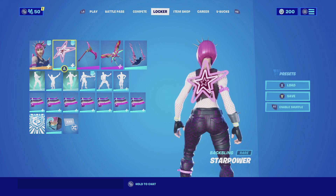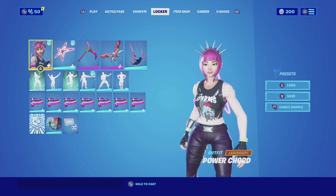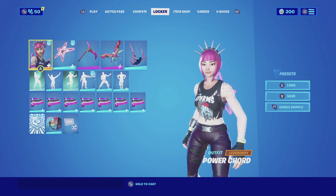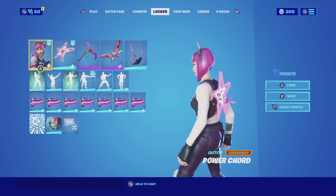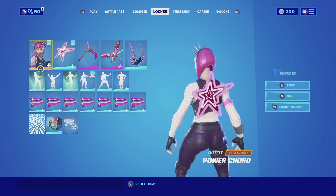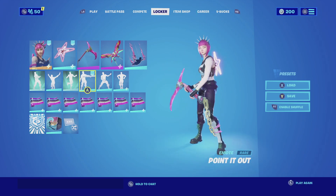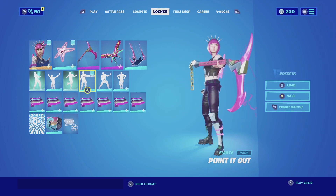For the last combination with the Star Power back bling, I am pairing it up with the Power Cord. What better way to utilize the Star Power than with the Power Cord — she's a rockstar after all, so having neon lights as a back bling makes sense. It matches perfectly with the color scheme of her hair, and that's the reason why I picked it. For the harvesting tool, we're going with the Riff Edge — one of my favorite pink harvesting tools, it never disappoints.